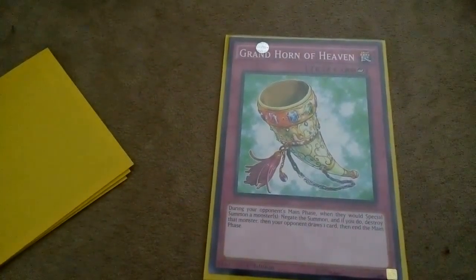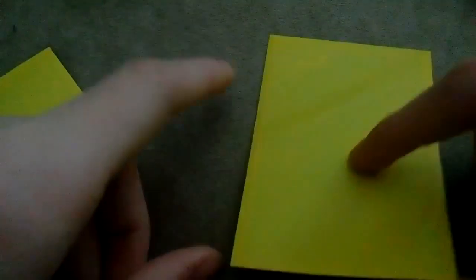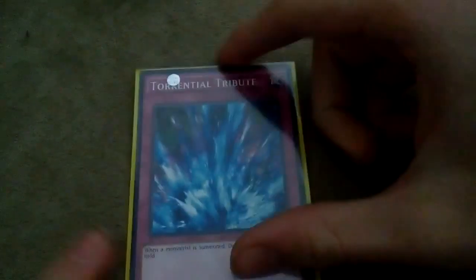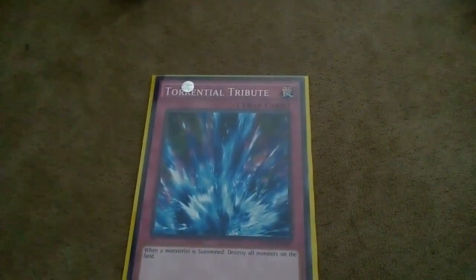We play one Grand Horn. Grand Horn is awesome - it saved me games quite a few times. I used it against Pepe: they pendulum summon like five monsters and I just activate Grand Horn. I was also facing a Scarlet Resonator deck and they summon Scarlet, and I'm like 'no, Grand Horn.' He draws his card, had no monsters, and it ended up saving me. One Warning because Warning is just an awesome card. One Torrential Tribute, because when you Torrential Tribute then Torrential Reborn, your opponent has nothing and I have all my stuff back. And one Bottomless because Bottomless is just awesome. I'm kind of sad I can't run Rafflesia in the deck, but it happens.